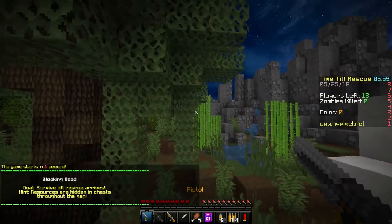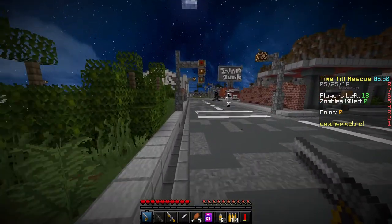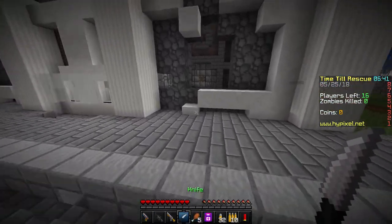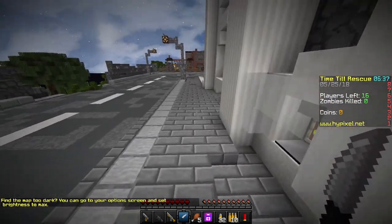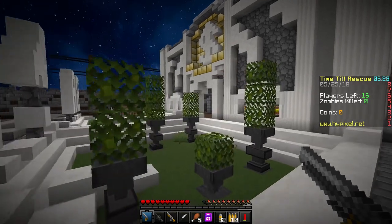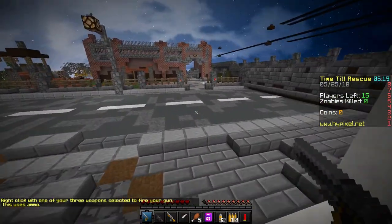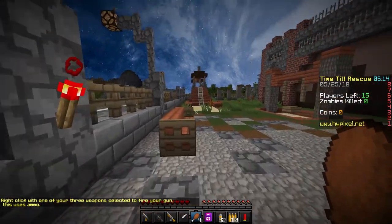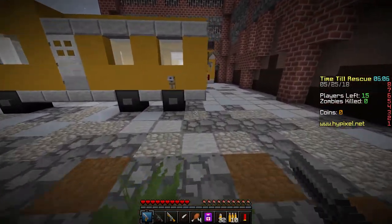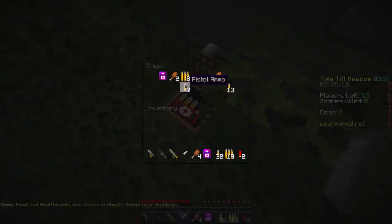Alright, the next match is starting. I usually go to the barn, but let's go this way for once — let's go to the bank and see what we can find. The last game didn't go too well, but I was for the most part explaining about the game. Now I can concentrate more on the gameplay itself, and so far I haven't found anything, but there we go — plenty of stuff.